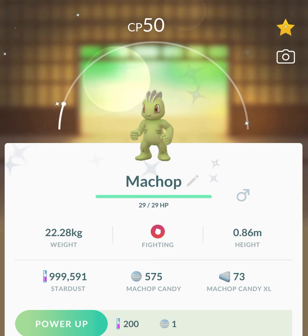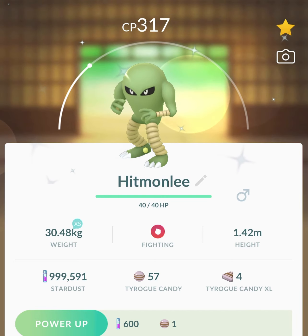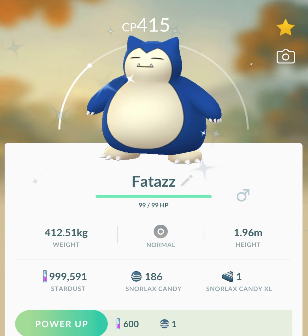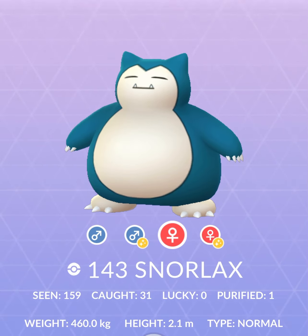Shiny Eevee. We have a shiny Machop. Shiny Jolteon. Shiny Hitmonlee because I did have the red version ticket. Shiny Snorlax. Now this guy is the highlight — one of the highlights of the Kanto Tour. Because, as you can see, it didn't take that many checks to get.